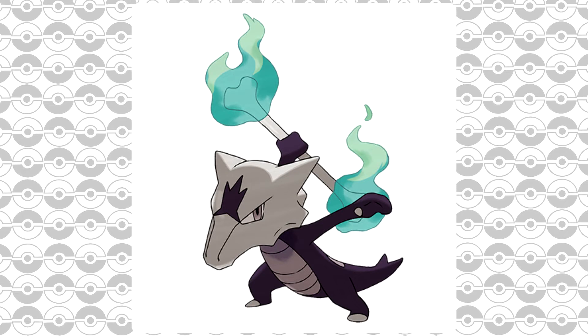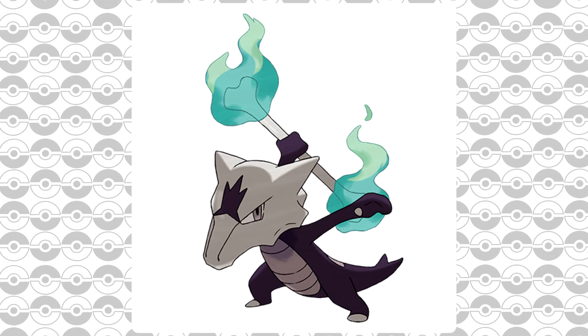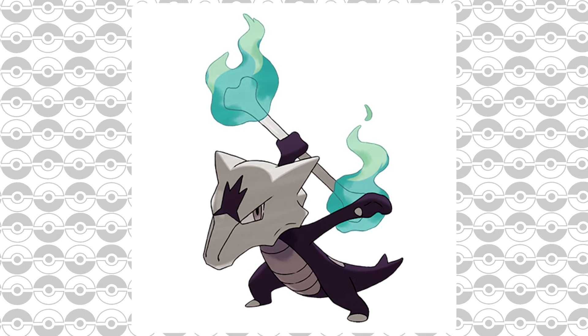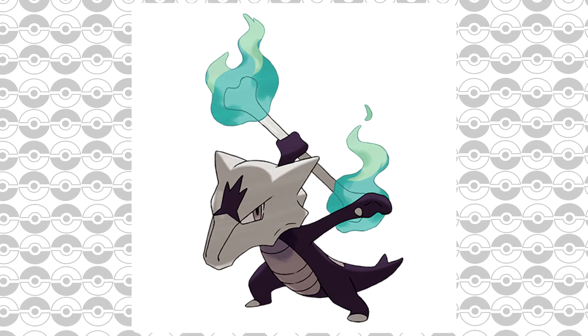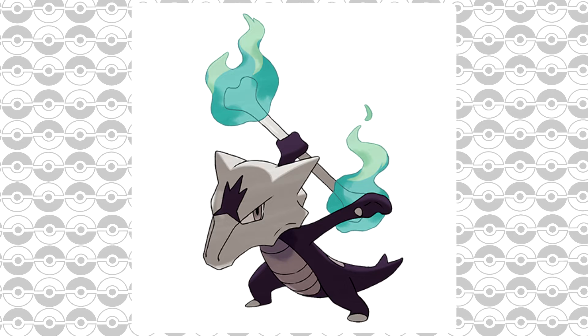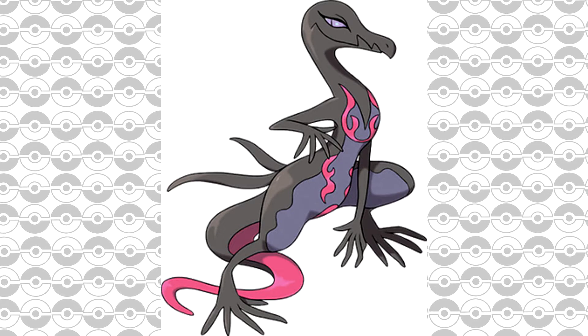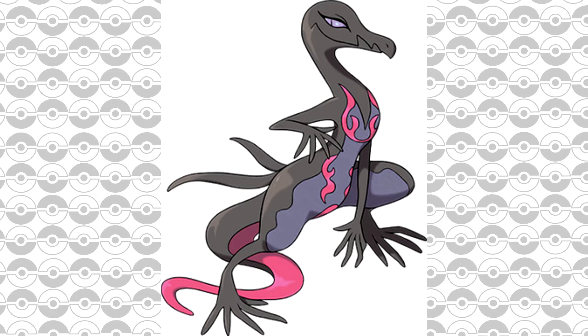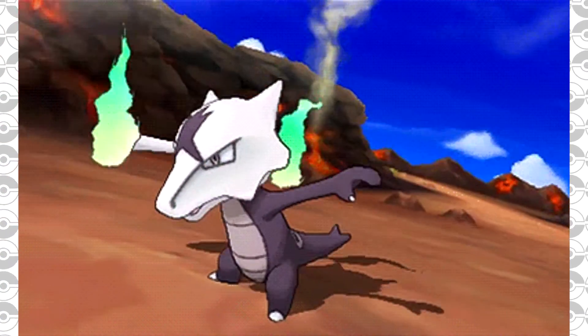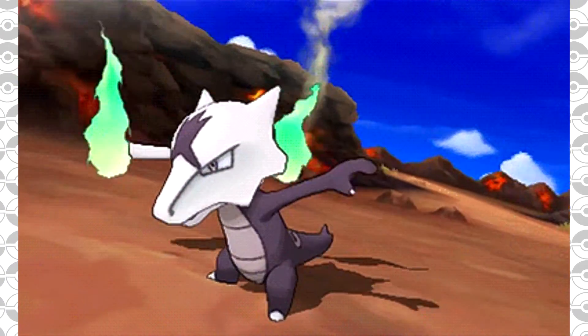Coming in at 5th place is Marowak. Marowak will be one of the first struggles you may encounter in the Alola region once you start taking on the trials. It's a tough Pokémon to deal with. Its SOS ally is Salazzle, which is a bit of a pain. So try to get a Water type before taking on this Totem Pokémon, as Marowak is going to put you in a tough position.